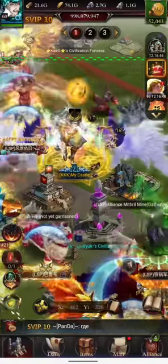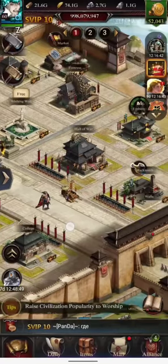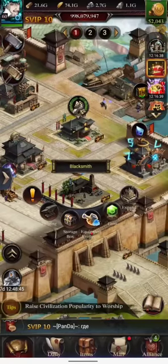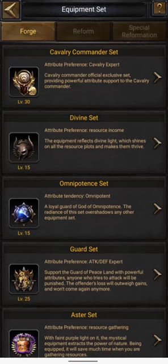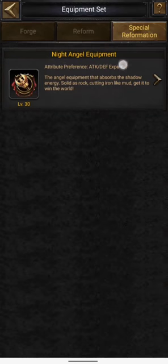Coming back to the topic, today this game introduced a new set of equipments known as Night Angel equipments, which you can find if you just click on your blacksmith, go to forging, and right here we have this new tab — Special Reformation — which has this Night Angel equipment.